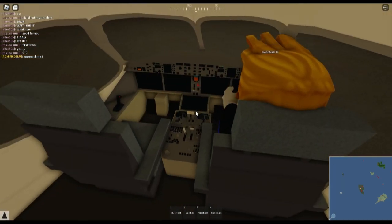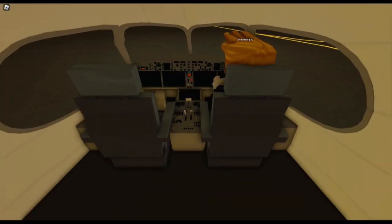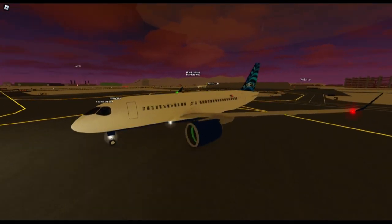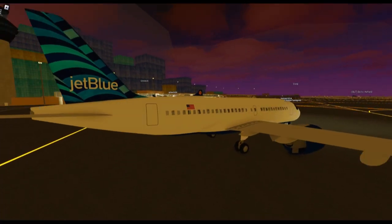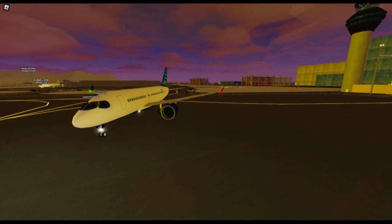Anyway, this is what the cockpit looks like from the top. So if I go into free cam for a minute, this is what the plane looks like on the outside — just a very normal shape. Got the American flag, got the JetBlue logo there. It's quite a nice model in my opinion.